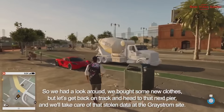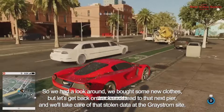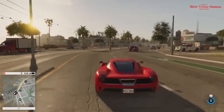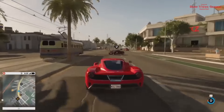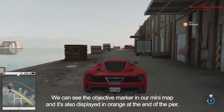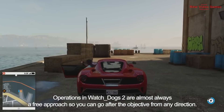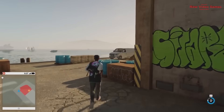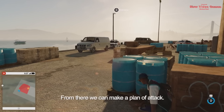Let's get back on track and head to the next pier to take care of that stolen data at the Greystrom site. We can see the objective marker on our minimap, displayed in orange at the end of the pier. Let's park past the scissor lift and scout the place on foot. Operations in Watch Dogs 2 are almost always a free approach, so you can go after the objective from any direction. We'll get into cover and scout our enemies to spot the objective and make a plan of attack.